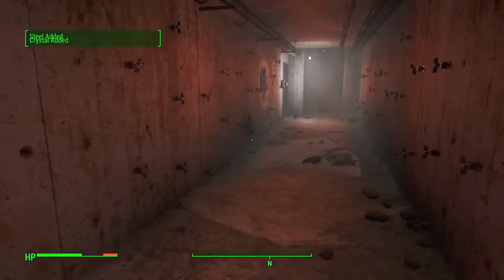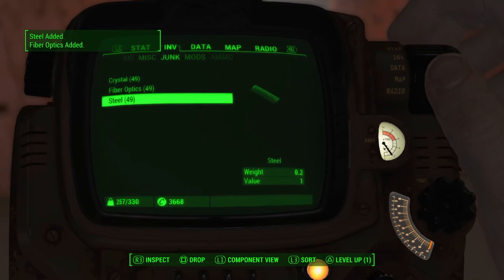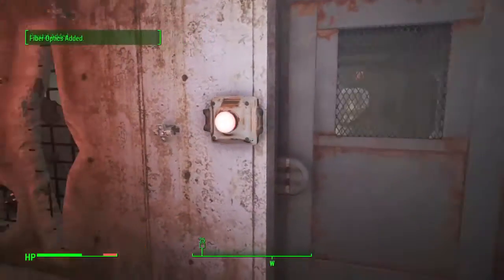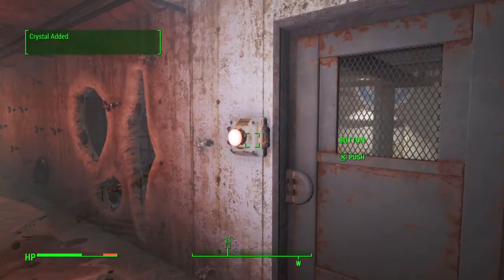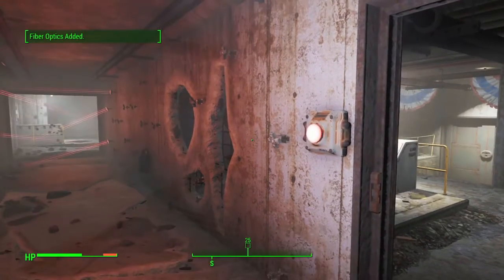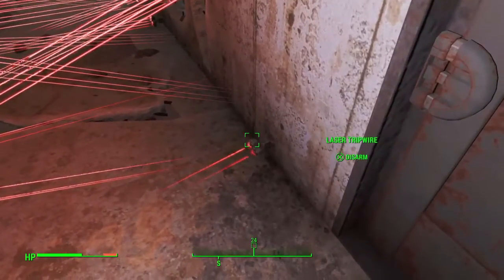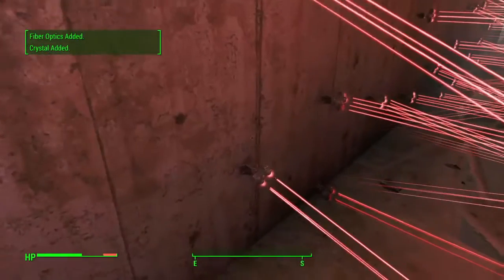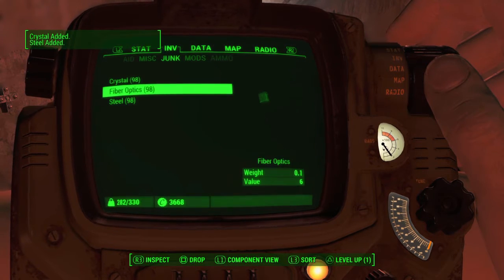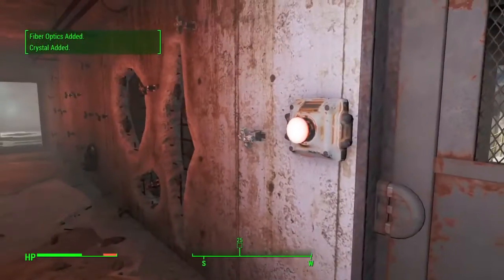Once you're done, you should have 49 of each component. If you feel like you absolutely need more, just go back and open and close that security door again — it will reset the lasers and you can harvest to your heart's content. You can do it again and again and walk away with thousands of steel, crystals, and fiber optics.